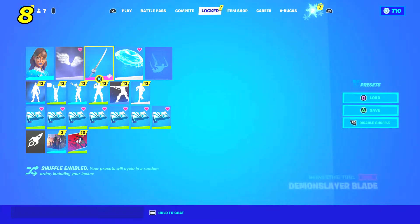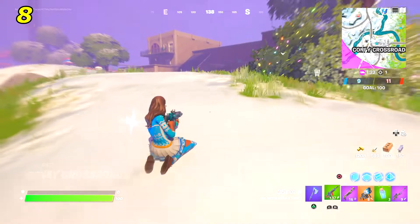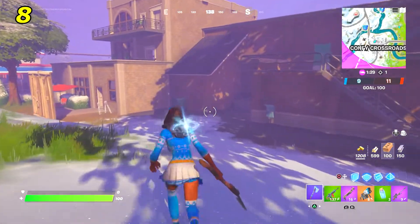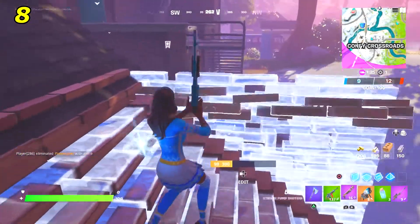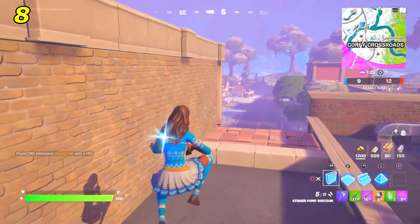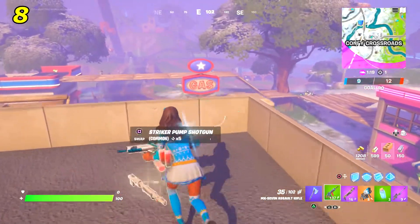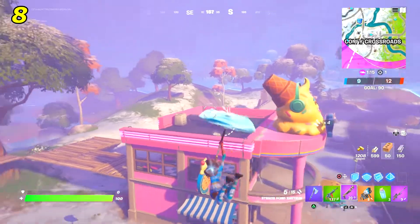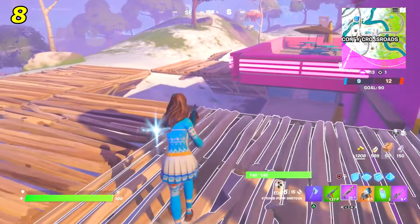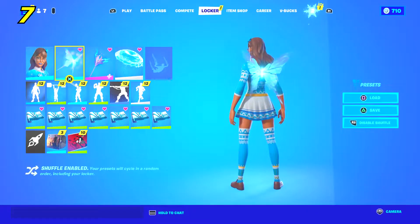In the number eight spot we have the skin with the Perfect Wings back bling and the Demon Slayer Blade pickaxe. This makes for such a cool combo — Perfect Wings is definitely one of the cleanest back blings in the game and comes in a pretty cheap bundle. The Demon Slayer Blade was a battle pass pickaxe and this combo matches really well, especially with the white stripes and stuff all over the sweater and socks.